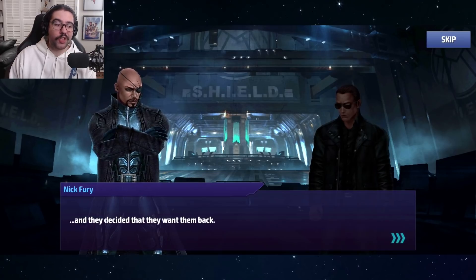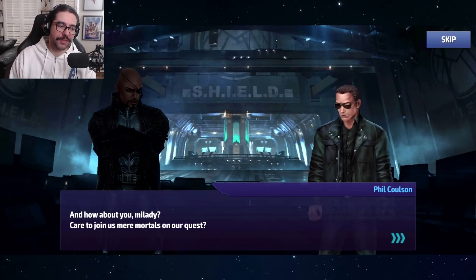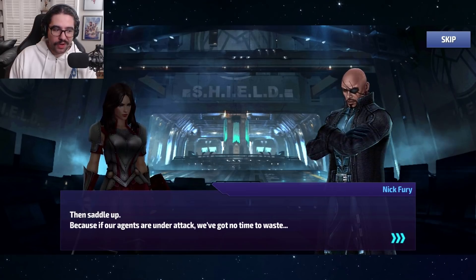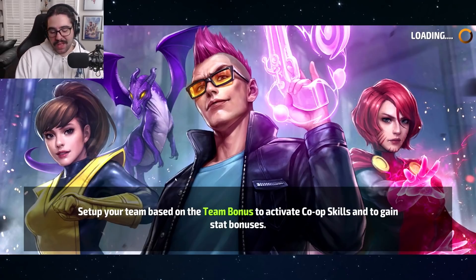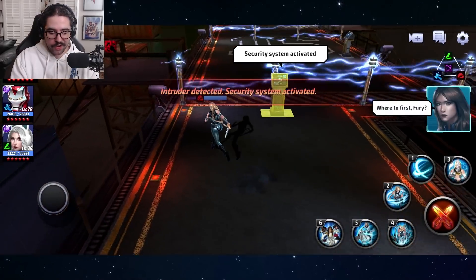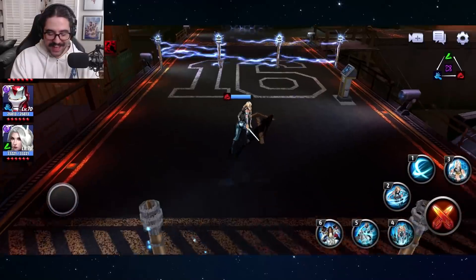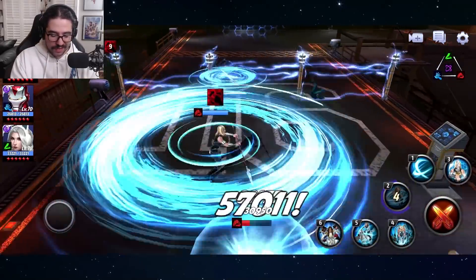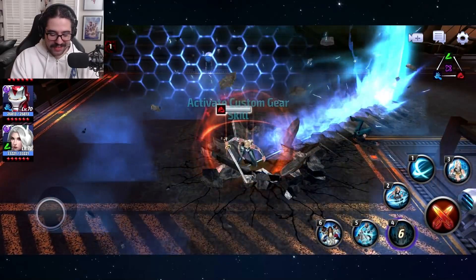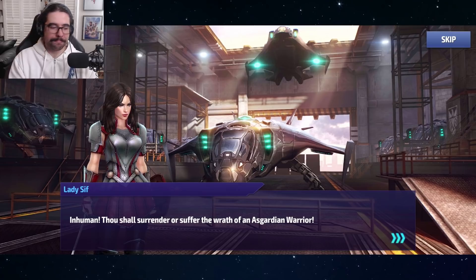Sif can't ignore people who need help, so they look into the message — but then they get a report that one of the helicarriers, the Iliad, is under siege. The Inhumans have attacked the helicarrier because it has terrigen crystals, though the story doesn't really explain why SHIELD has them. There's a really cool mechanic here where if you run into the lightning it does damage to you, so you have to physically destroy the box to disable the system. It's a nice touch.